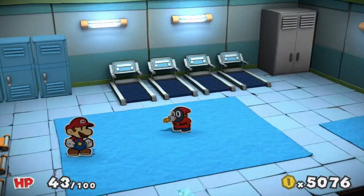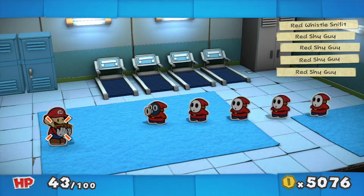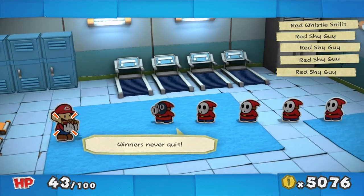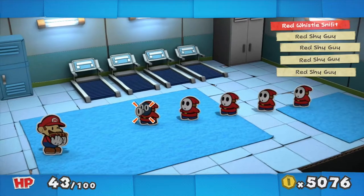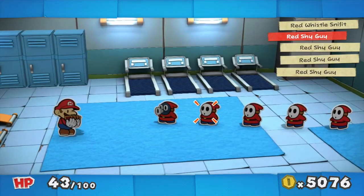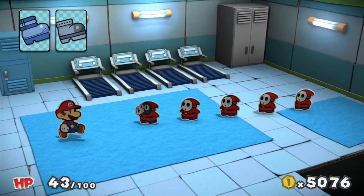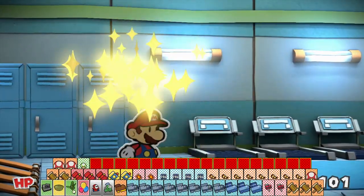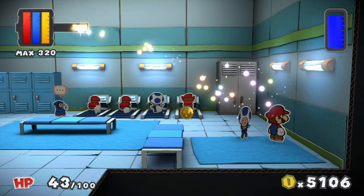I guess we're into a fight. We don't have to fight the Toads — that's good. We have a Red Whistle Sniffet. This is a very unique enemy in that it only appears in this room in the game. You can't even re-fight them; there are no enemy cards of the Red Whistle Sniffets, which is quite helpful. I'm just gonna use a Lion Charm and a Lion Jump to finish off whoever survives. Lion Jumps are so strong. Now the Red Whistle Sniffets are surprisingly tough, so keep an eye out for them.